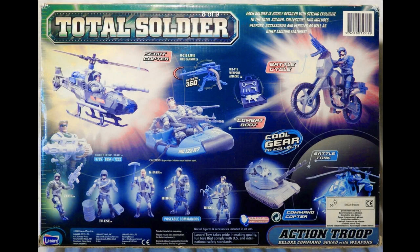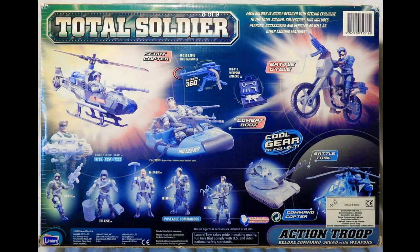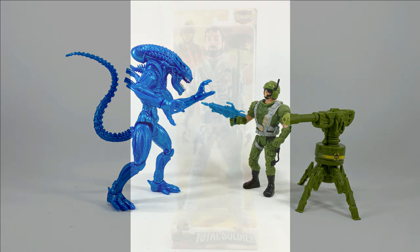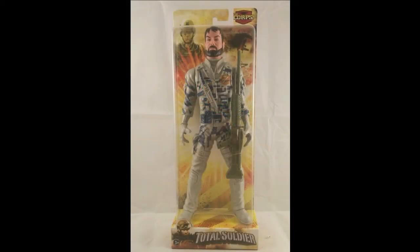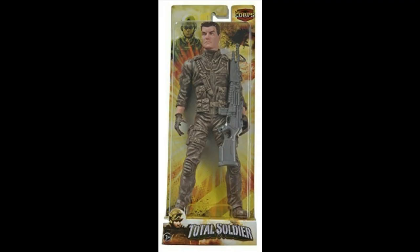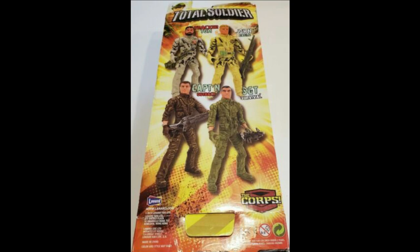Lenard's Total Soldier — not to be confused with the Core Total Soldier — was a bunch of soldiers with only 5 points of articulation. Some of these figures were re-released in Lenard's Alien Collection. There were also Total Soldier 10-inch figures. But unlike the Ultra Core, Lenard's Total Soldier 10-inch figures are nothing like the 1960s and 70s Joes with the cloth clothing. The uniforms on these were sculpted.